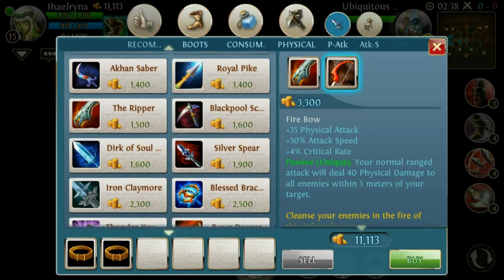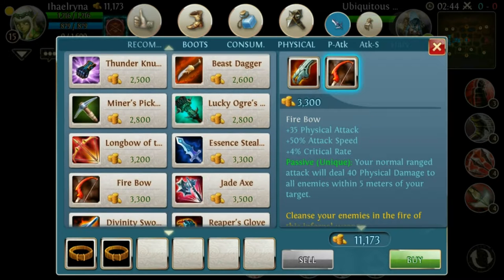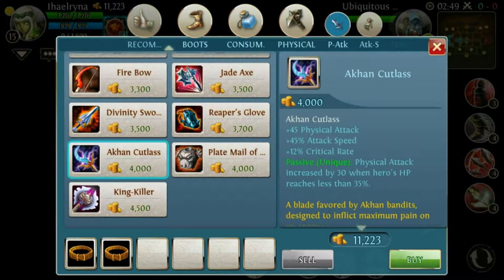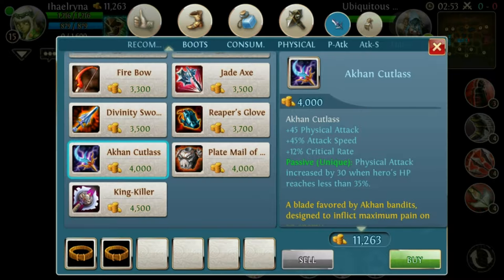This item costs 3,300. If you don't buy the Fire Bow, you can save another 700 and buy the Arcane Cutlass instead — you get 45 physical attack.